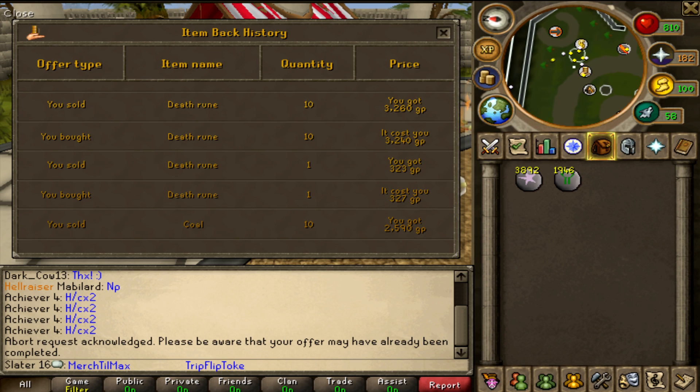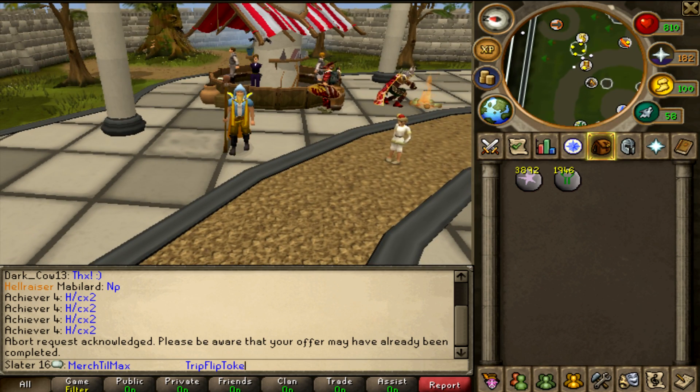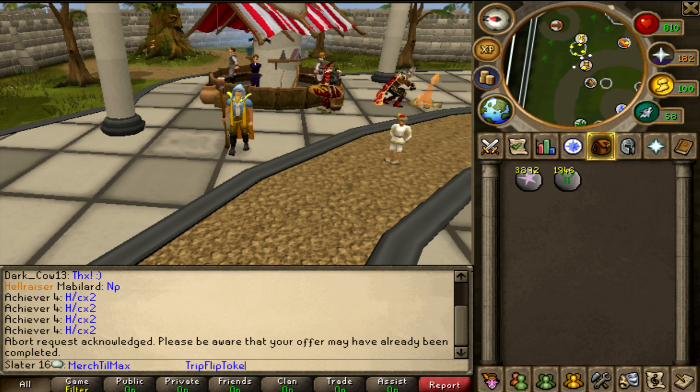That is flip merching — buying it low and selling it high. Don't think that's stupid because that wasn't much profit — the secrets I can share later will show you how to find items where you can make 50k with one flip, or 1 million, 5 million, 10 million — things like party hats and rares.